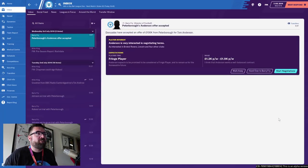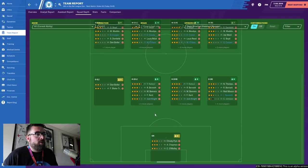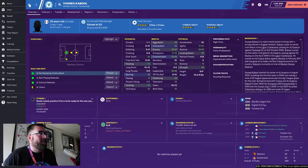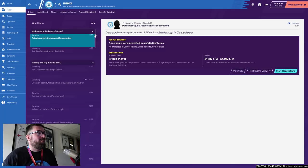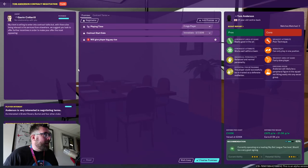To see what player negotiations are like, I've set my Director of Football to find me a player. He's found Tom Anderson of Doncaster, a centre-back — an area of the squad that does need strengthening. I've also brought in Younis Kabul on trial, but I'm more likely to go with someone who won't cost a fortune. With player negotiations you have the option to get personally involved, and I definitely want to get involved because this is shiny and new.